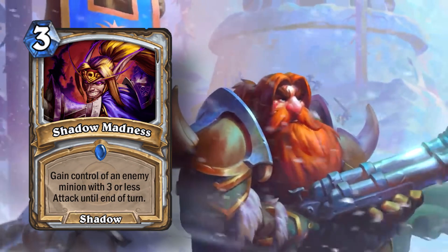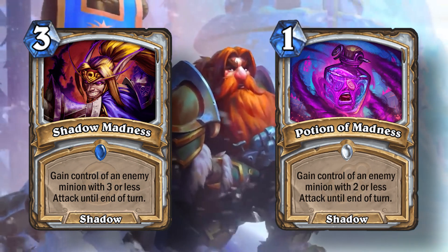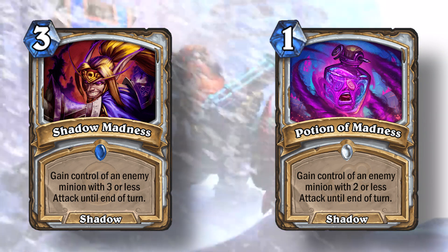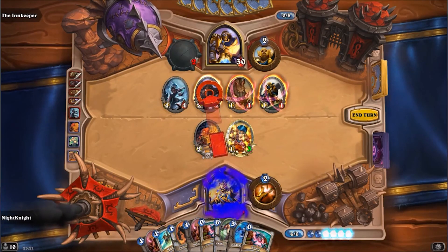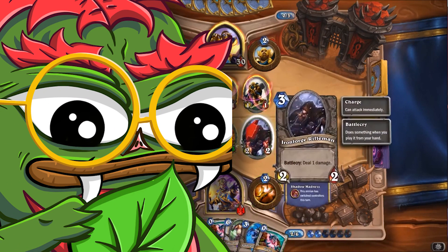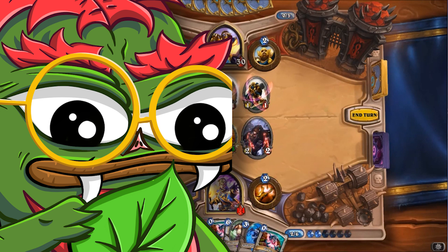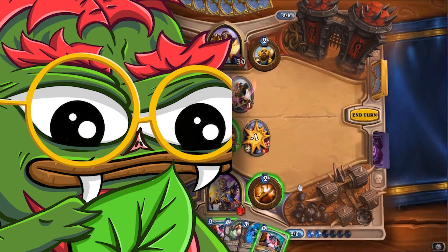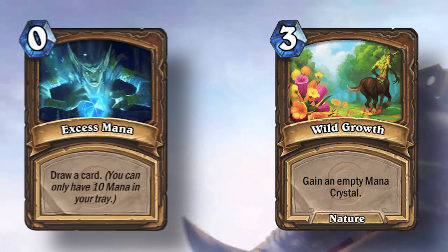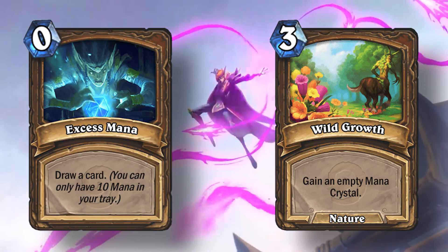The cards Shadow Madness and Potion of Madness both say 'gain control of an enemy minion,' and by just reading these cards, they seem extremely useless. But the minions that you gain control of actually get to attack, which means both of these cards are consistent in the fact that they don't tell the player everything they need to know just by reading the card. The same thing can be said about Wild Growth when you're at 10 mana, which gives you a card to draw another card.